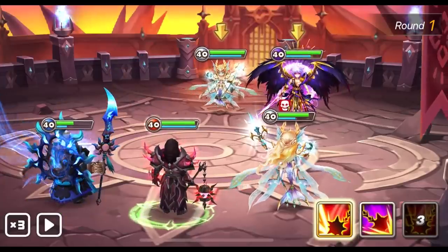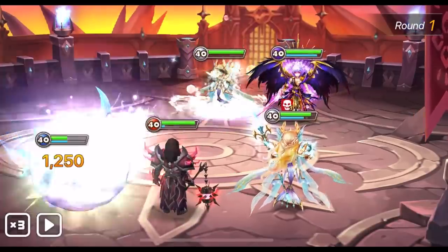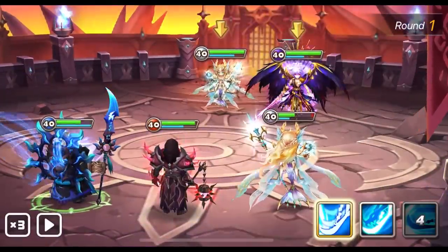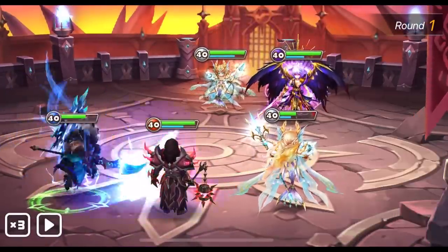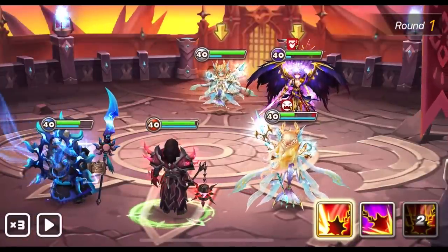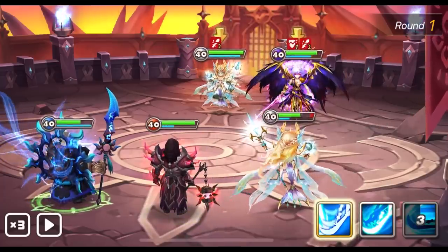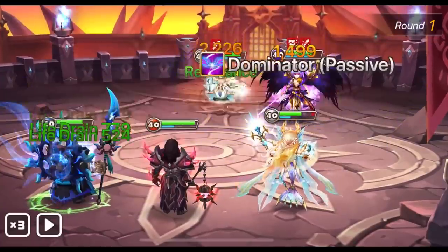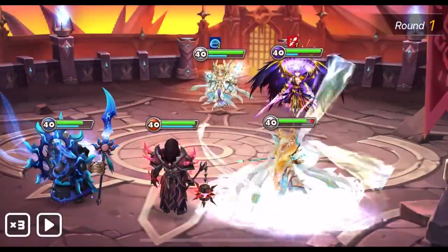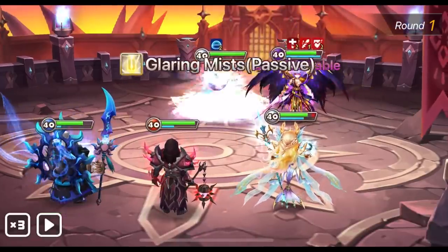I feel like we have to snipe this Mo Long right here and then we just need to survive. We do have the Molly tanking for Mayan. Let's put a defense break on him because his damage generally increases with his defense — it's the same as most of the archangels. Yeah, it's definitely a trap and he's got a good artifact on that Mo Long.